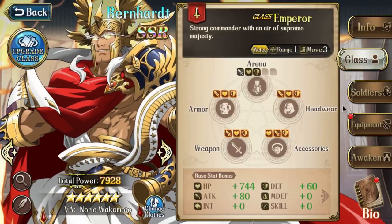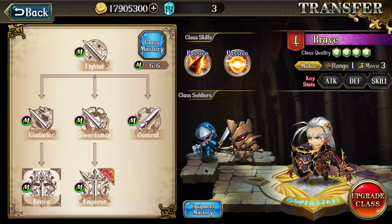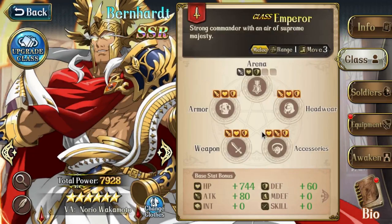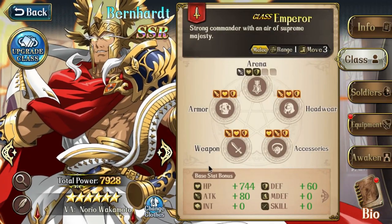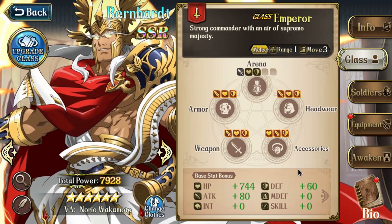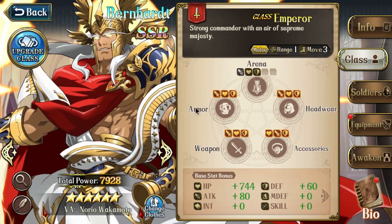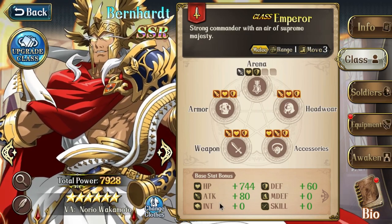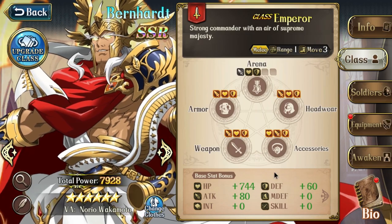Next up we'll talk about class, and Bernhardt's classes are pretty straightforward. Brave is his bulkier class, and Emperor is his DPS class. The reason they're fairly straightforward is that they're both infantry, so you know you need to set aside some fighter stones. I'm running him in his Emperor class for as much attack as possible, and then trying to build bulk elsewhere, as you can kind of see from my AB stone rolls here.